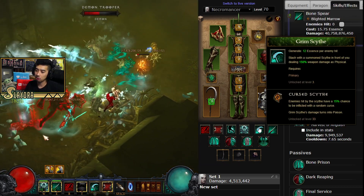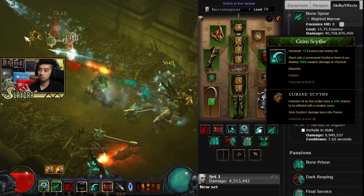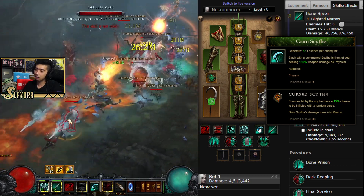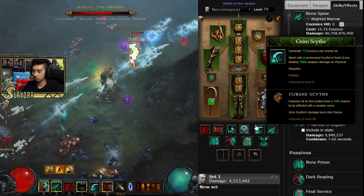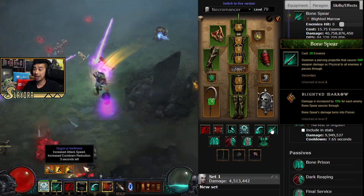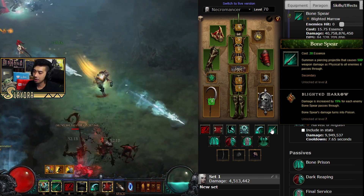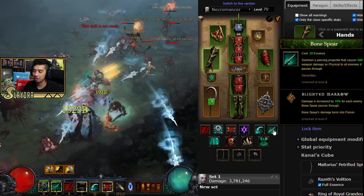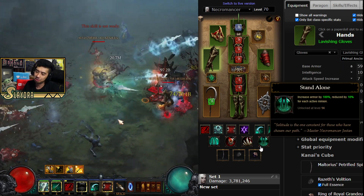We're running Grim Scythe so we can gain resource if we need to, and our Simulacrums will also be gaining it. One important thing to mention: originally there were people — and in my older video I showed off — that we were running the Pet Gem. The Simulacrum doesn't count as a bonus damage to pet, so don't try to run the Pet Gem to get bonus damage with your Bone Spears. It doesn't work like that — just wanted to update you guys in case any of you saw that on the leaderboard or watched my older video. Bone Spear with Blighted Marrow is for poison — Bone Spear damage gets increased for enemies that it goes through, so that's how you get into some insane amounts of damage. Most people will say the poison one's better, and I'll agree. Most of the better builds are using poison, but if you want to go for speed the cold rune can be viable, and the physical rune is also viable.